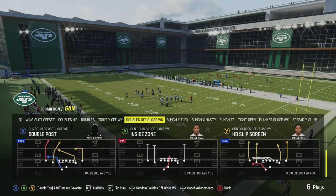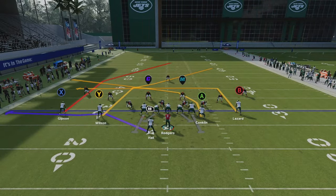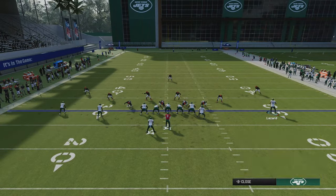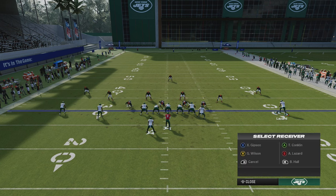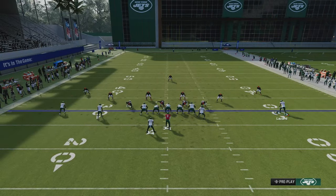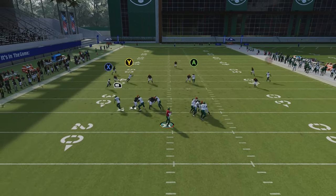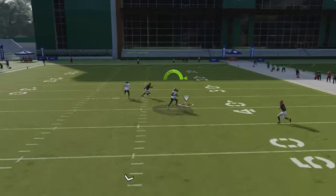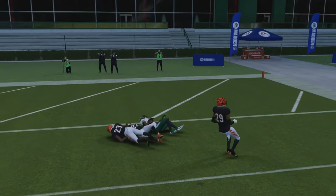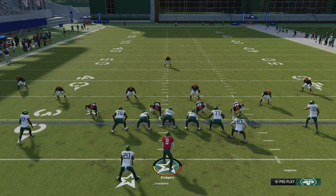Let's jump into the practice field. First we're going to talk about the money play. The hash is important: if you're on the left hash you want your two receivers to the left side; right hash, right side. Motion out the solo receiver, put them on a comeback route, put your tight end on a streak, X on a little in route, and I like the delay route by the running back to catch my opponent off guard. We're going to be looking for Wilson right here — this will bomb all zone coverages, and with the right wide receiver you can bomb man coverage as well.